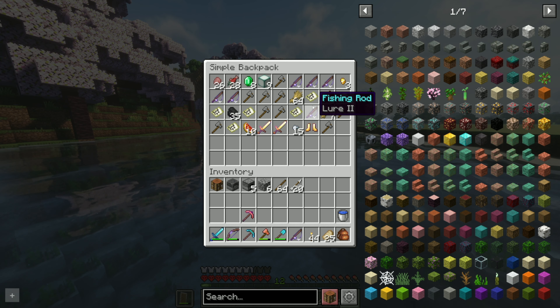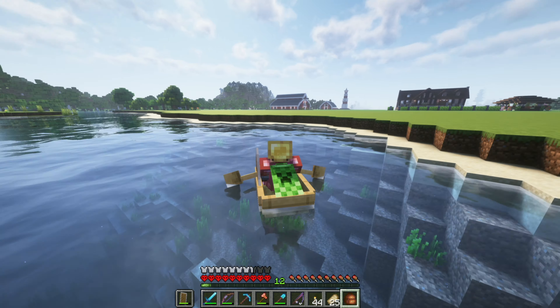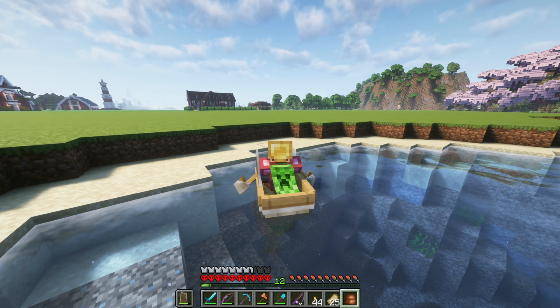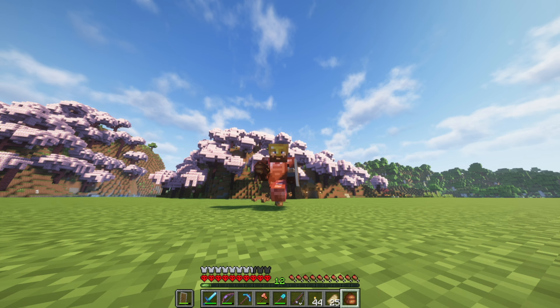I gotta go back with rushes and a potion of water breathing to be able to get whatever is in the suspicious gravel. But what I did get is all of this stuff from the ruins — I got 9 sea lanterns. We've got Luck of the Sea 2, Lure 2, Lure 2, and Lure 3. We'll get Lure 3 or Luck of the Sea 3 out of this by combining them. Not as contentious as I thought it was going to be — there were some drowns here and there, but for the most part it was easy peasy.